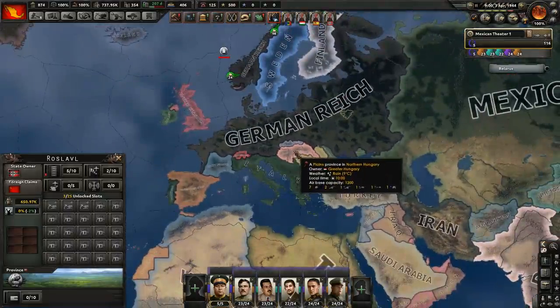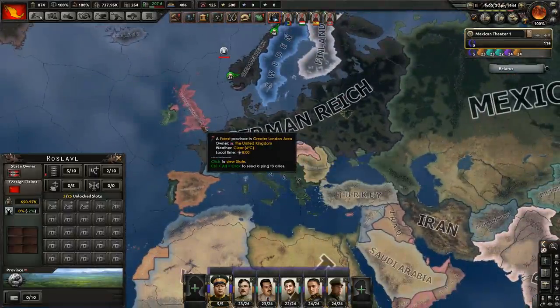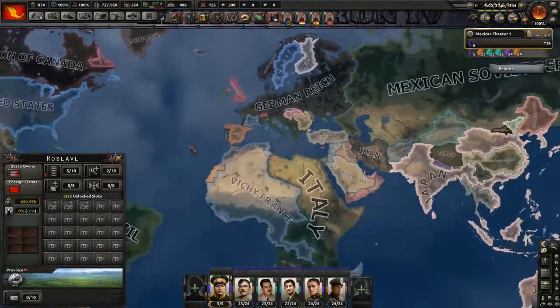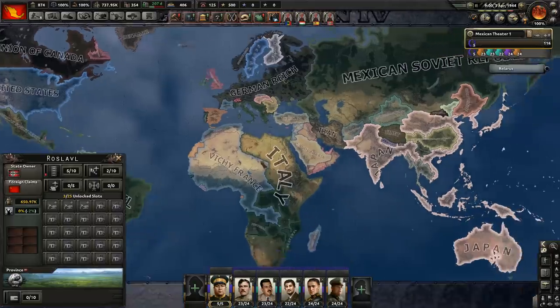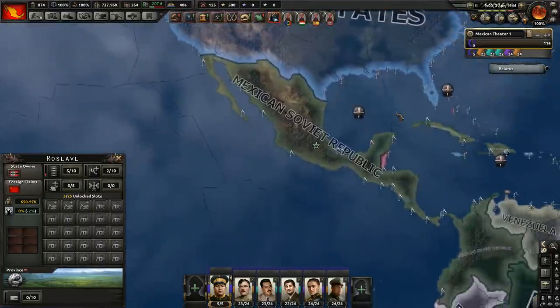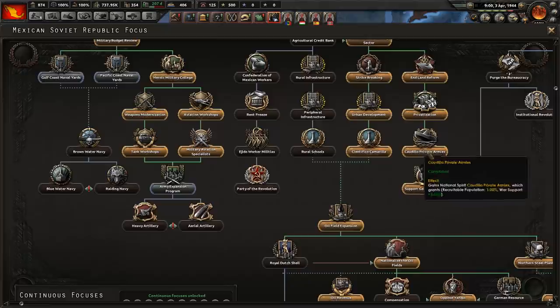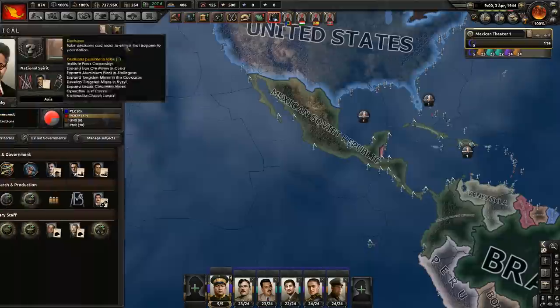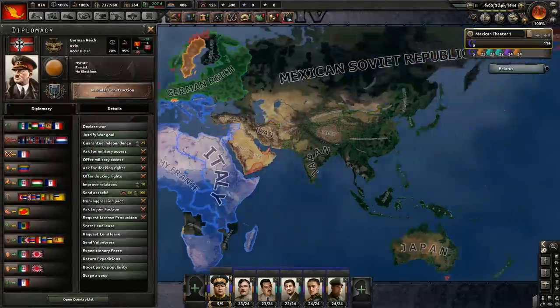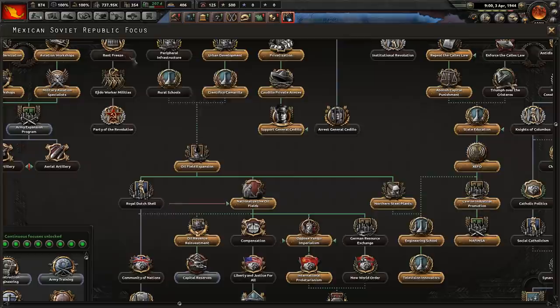I'm going to end it soon because it's already 1944 and I don't like playing after that date because the game runs so slowly. However, if I were to pursue this further — we are in the Axis, so our next move would be to do Order 66 against the Germans and take them over. Then once we're fighting the Germans, the Allies would probably give us military access, which would doom the United Kingdom, and we don't need to use any navy for that. But that was not the goal. The goal was to get a bit of Joseph. And now I'm going to leave the Axis, leave faction, and do the Bolivarian Alliance.